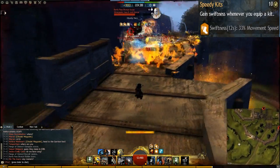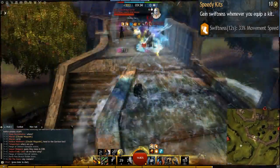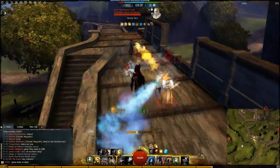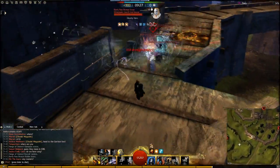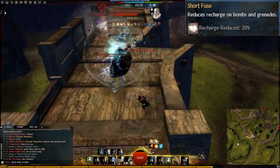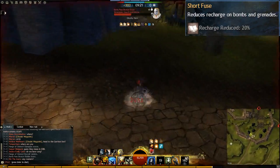We have 10 points remaining, and for those last 10 points it is really up to you — you can customize as much as you want. If I had to give a few suggestions: in the grandmaster trait there is a really good one called Short Fuse, which reduces the recharge time on bombs and grenades, so you will be able to cast your bombs much more often.